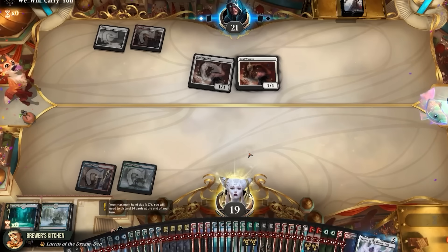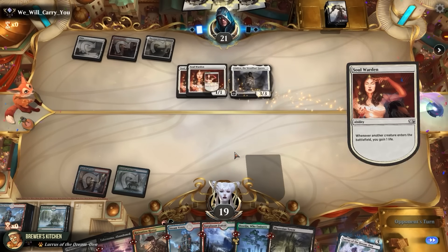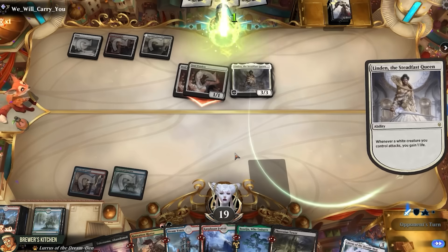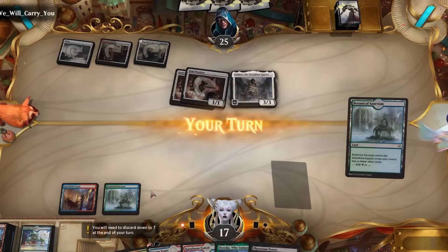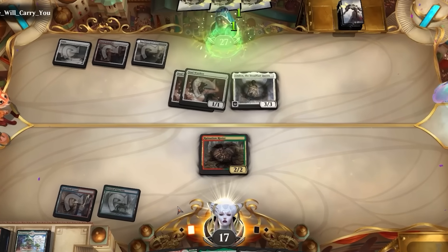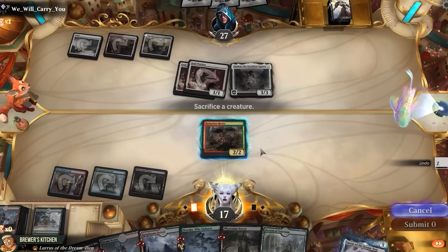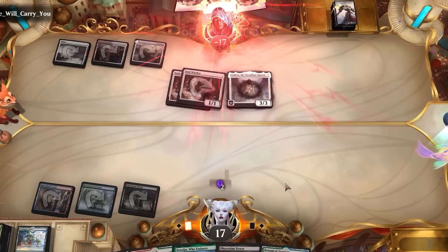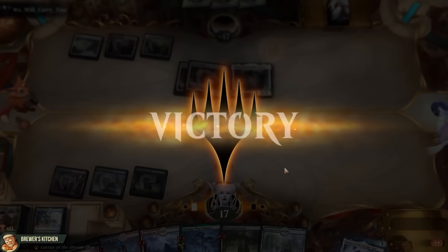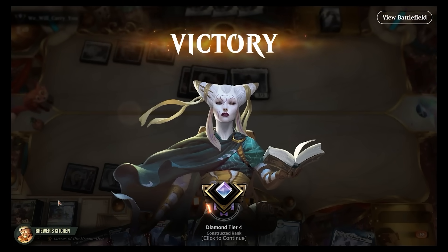Opponent plays lands and a Linden, enters the battlefield, gains some life, attacks, gains some life. Pretty sure 25 life is not going to be enough here. 27 doesn't cut it either. Play the tower, sacrifice the Rioter — 44 damage to the face. I can't believe we pulled it off: mulligan to one, 44 damage on turn 3. And I think I peaked. What else is there left to do with this deck?